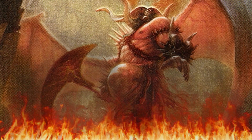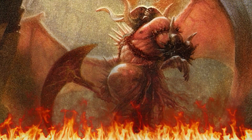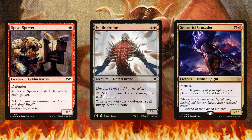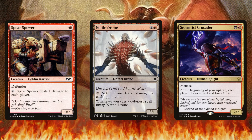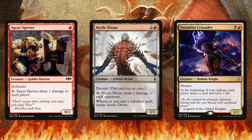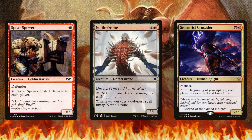In order to get Rakdos out consistently, you want consistent pingers on the battlefield so you can play him at the right time. I want to mention Spear Spewer, Nettle Drone, and Stormfist Crusader. What's great about these cards is that you're making each opponent lose one life. With Rakdos on the battlefield you'll essentially make your spells cost three less to cast, and if you don't have Rakdos out yet, you have the option to cast him.